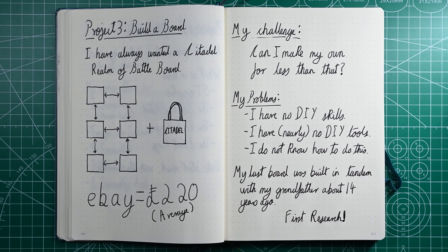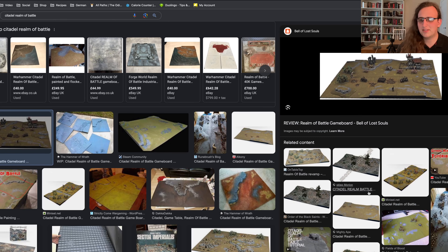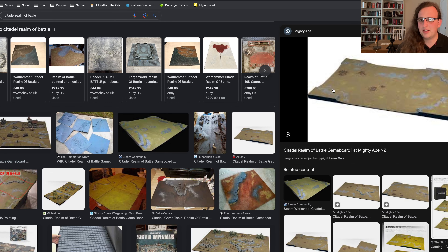I think my challenge is: can I make something equivalent to that Citadel gaming board for the same money or less? But anyway, we better start with research. You can kind of see what it's like — you get a hill in each corner and then two vaguely flat panels, and there are also a couple of craters and rock formations as well.